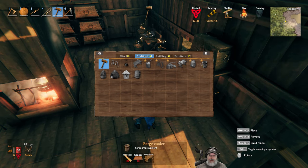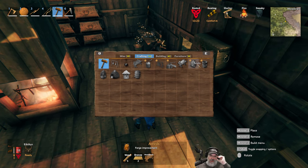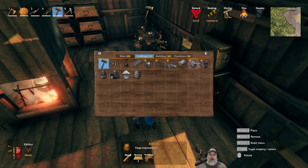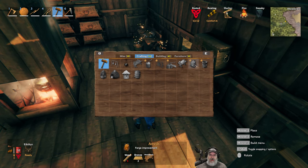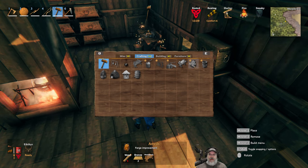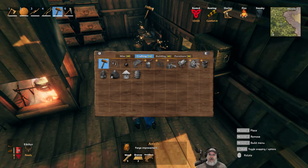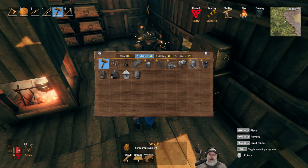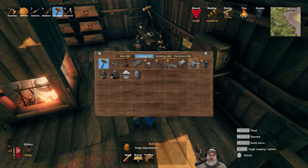So we can make the forge improvement but we'll only have enough bronze for that. It's early in the morning the next day in real life for me, I need more coffee. You know what, I'm going to cut the camera, go mine up just enough more ore to do both of these upgrades, get my axe and my pick upgraded, and then I'll bring you guys back after. Then we'll go to the south base.